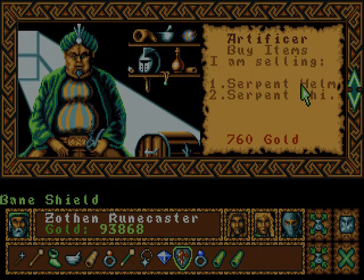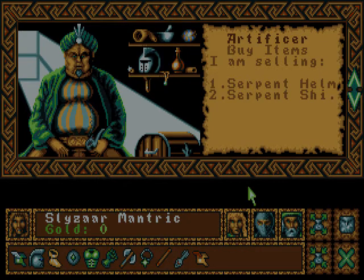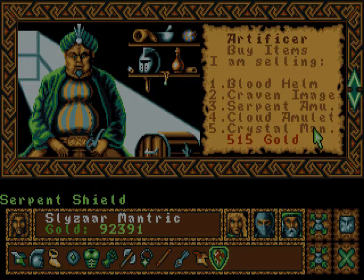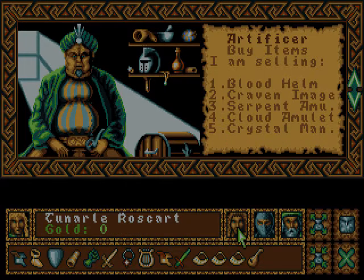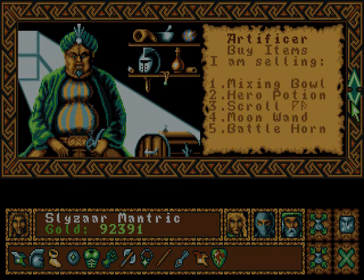What will he give me for this shield? Not much at all. What are you selling? Serpent Shield and Serpent Helm. I'm a bit tempted by the Serpent Shield — it would be nice to have Slyzer carry it so he could heal himself. I do not want the Serpent Helm because I know that's AOE healing so they'll heal his enemies as well. I do not know about the Serpent Shield, but I'm going to try it. Ooh — green! I like green.